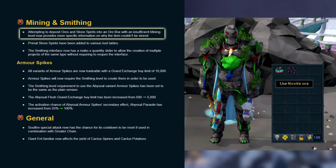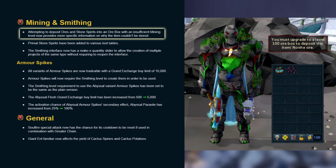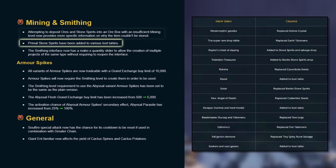Attempting to deposit ores and stone spirits into an ore box with an insufficient mining level now provides more specific information on why the item couldn't be stored. Primal stone spirits have been added to various loot tables.